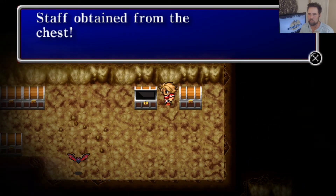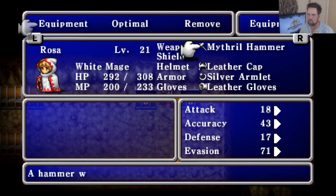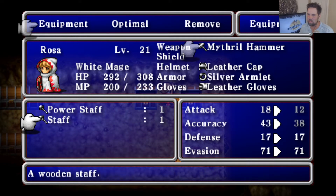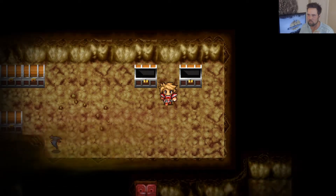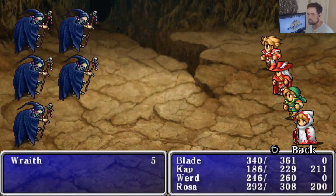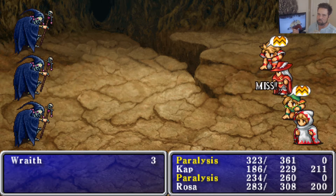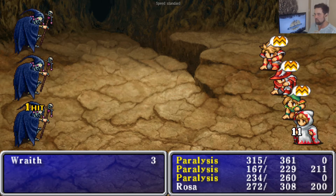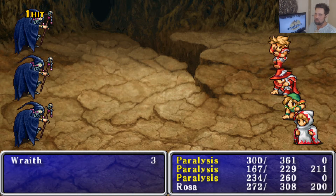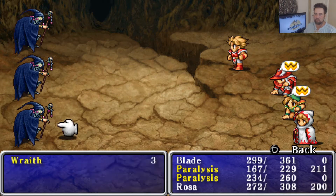A staff came from the chest — 3,400 gil. That's totally a vanilla weapon, get out of here. This game is so much fun, and it's even more fun with the fast-forward feature. They're all paralyzed. Don't paralyze him — that axe sounds cool.